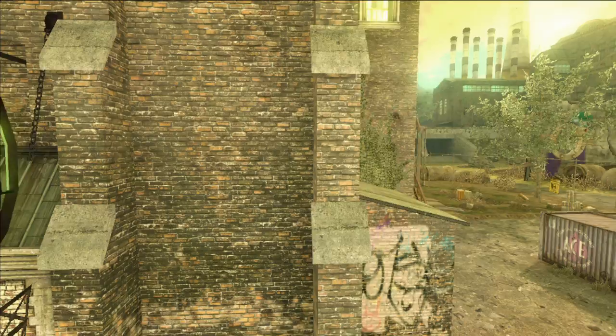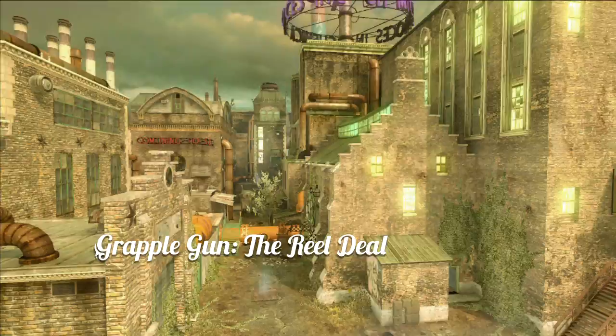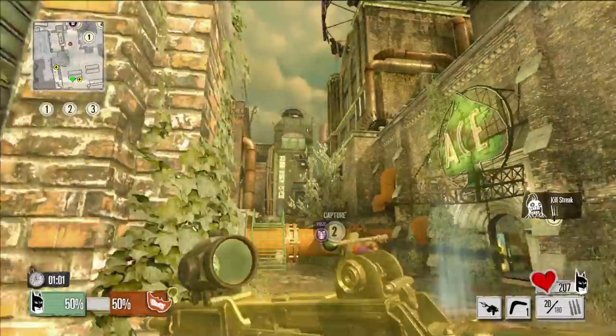Hello and welcome. Today we're going to be talking about sweet grapple gun strategies in Ace Chemical, where you don't want to push your friends into vats of green goo. I know that my mortal enemy is going to try and capture Gas Blaster 3,